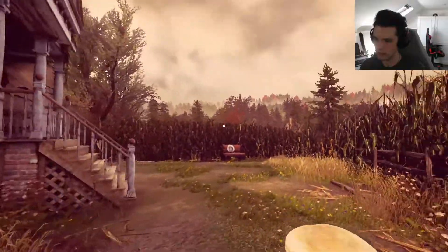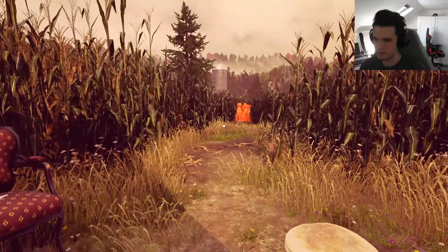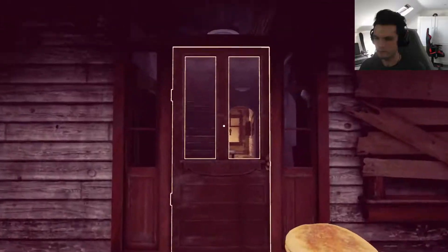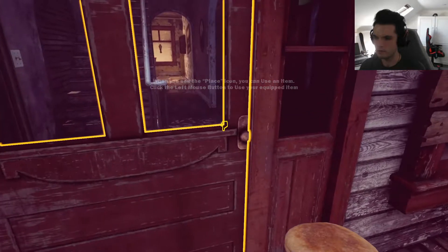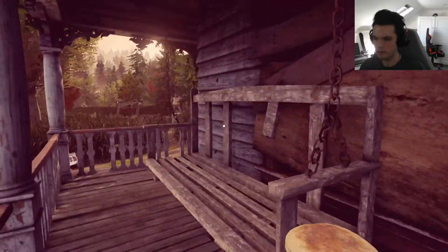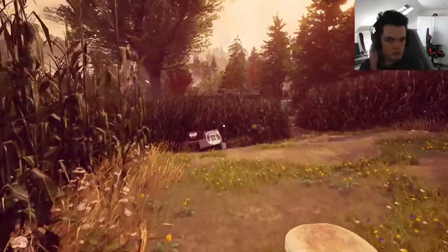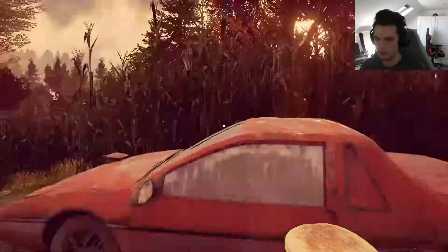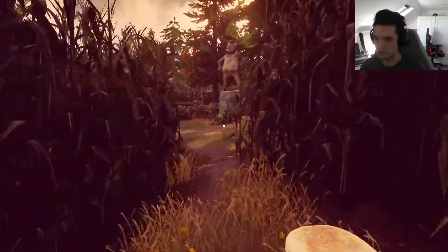Hello? Creepy abandoned house in the middle of a cornfield. And again, the boxes are blocking the way. When you see the place icon, you can use an item. Well, we can't get in there - I'm guessing we're gonna have to go back to the big door. Wrecked car. This could get weird very quickly.